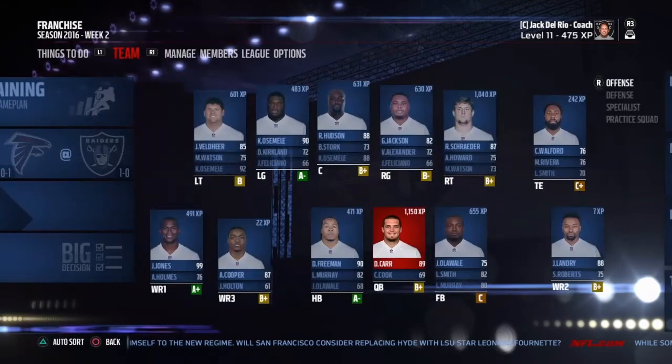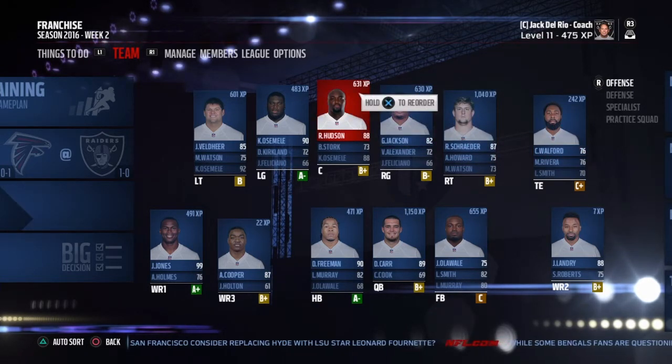Head over to your team. You're going to find a position that you want to upgrade. For me, I'm looking at my right guard, Gabe Jackson — I'm like, yeah, we could do better. I'm going to make my way over to free agency.